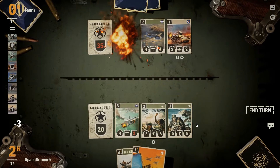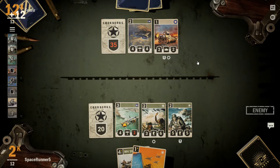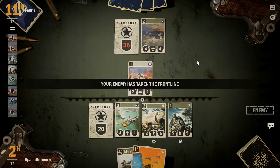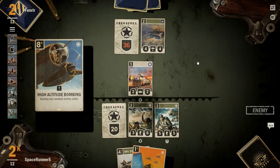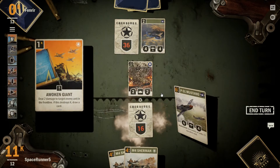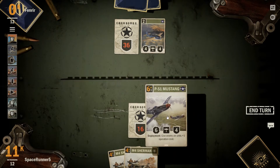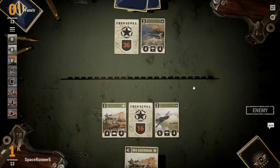7th regiment, Marine regiment. Next turn we will get our 2 cards. He is probably going to attack our bomber with his fighter. He actually drove forward to hit the bomber. Destroy 2 random units — that is a great card too. Alright well we got a Sherman. 6-4. So he will probably trade his fighter for ours. Go ahead and drop down a Sherman.